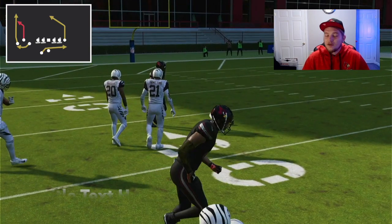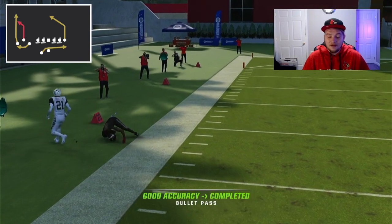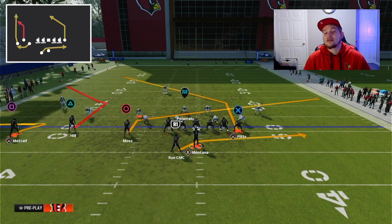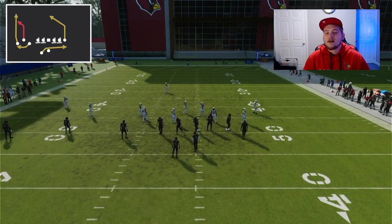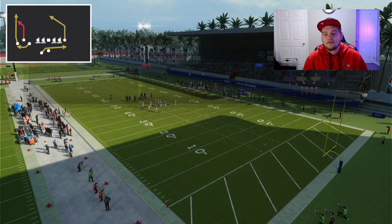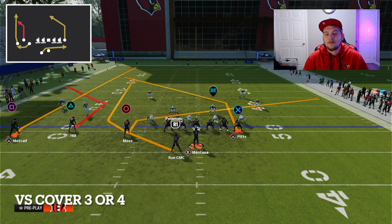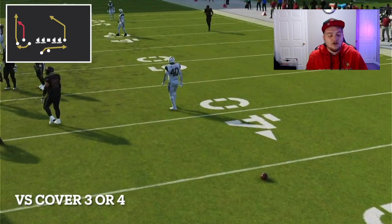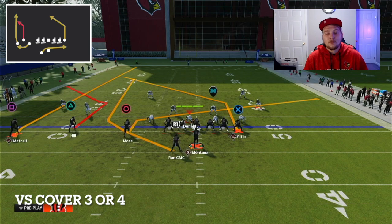Against zone coverage the tight end post is wide open. We also had the corner route. Against man there are just so many things out of this formation that smoke man coverage — you're going to love this formation. Against zone this is a great play; against man this is a great play. The slant-post combo is just so good. Against Cover 3 — probably the most popular zone call right now — you can keep the play action or cancel it. You can also wheel your running back, and then of course we have the tight end post, or the slant over the middle. The running back wheel makes this play even more of a threat.